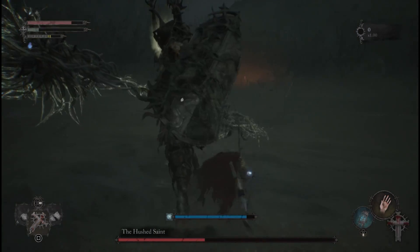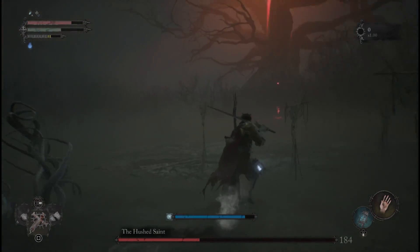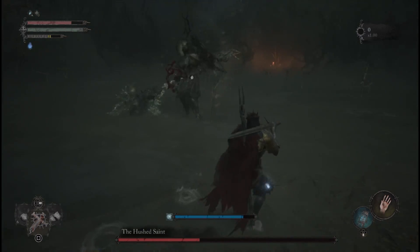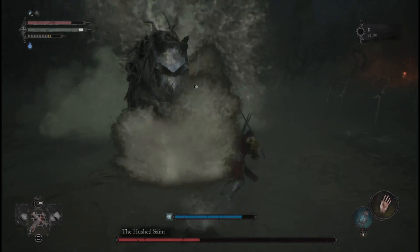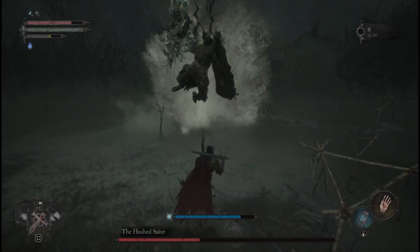For the entire fight, just stay by his right side. When you hear the war cry, dodge, then wait until you hear the gush of water and dash again. It's quite straightforward once you get his signature moves.